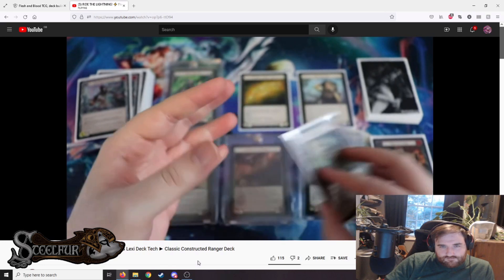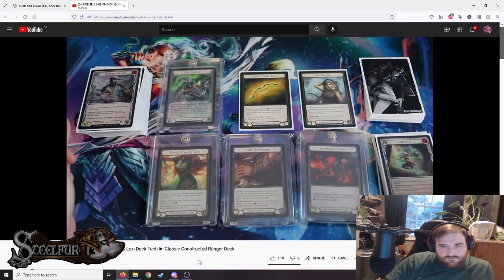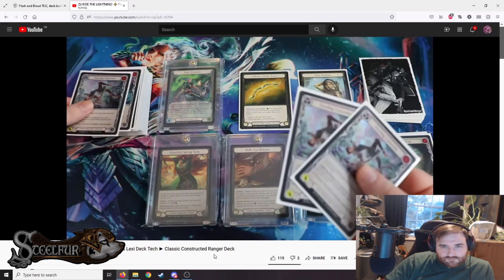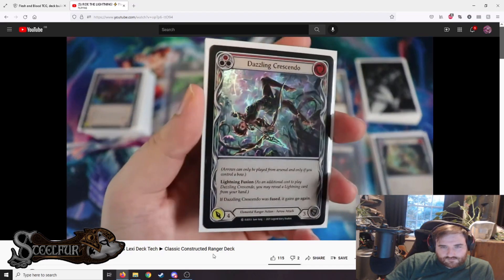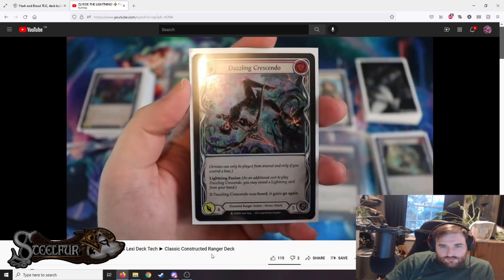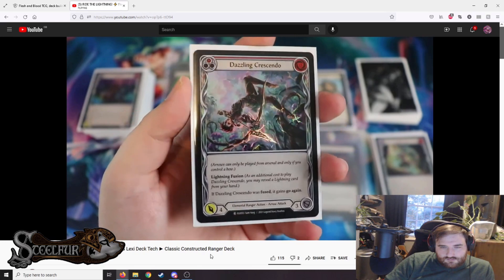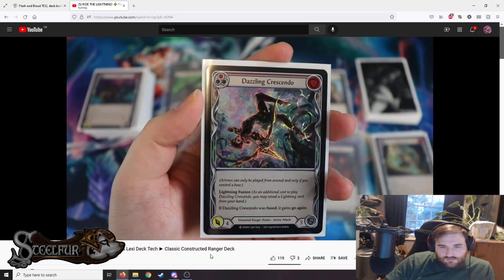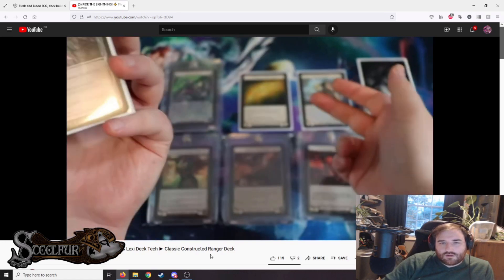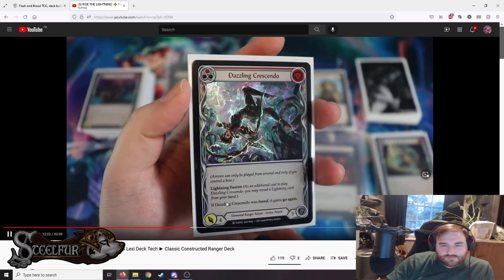Dazzling Crescendo — beautiful artwork by Sam Yang. It's a zero-cost, four-attack arrow, three defense, with lightning fusion. If fused, it gains go again. So you fuse it, add plus one from Voltaire, and get a zero-cost five-attack arrow with go again. It's really good — the only caveat is it costs one from Voltaire, but with Three of a Kind turns, all zero-cost cards are excellent. Running a full set of reds.